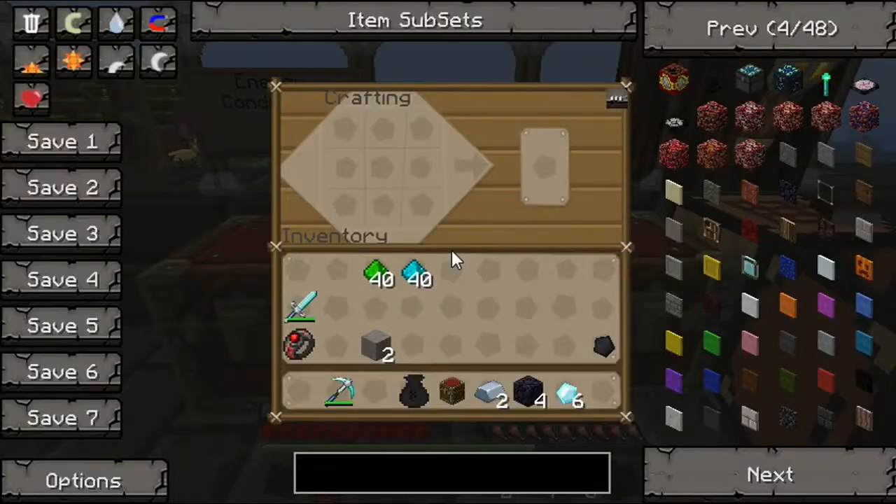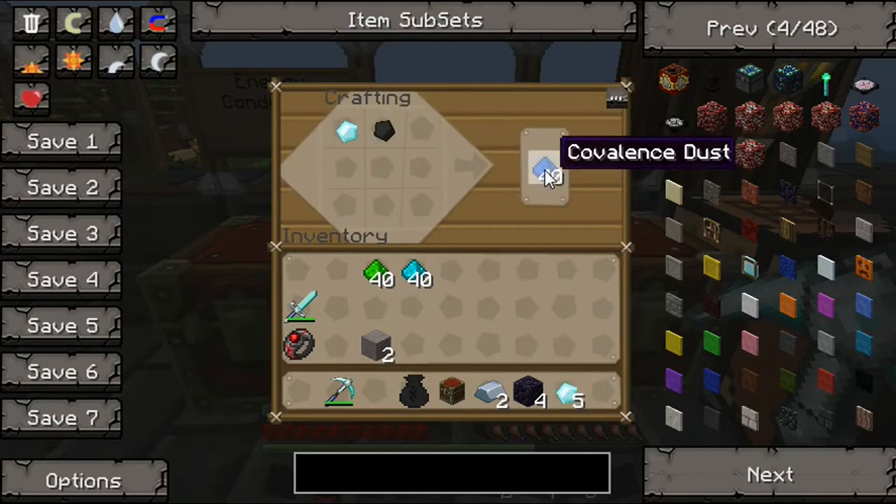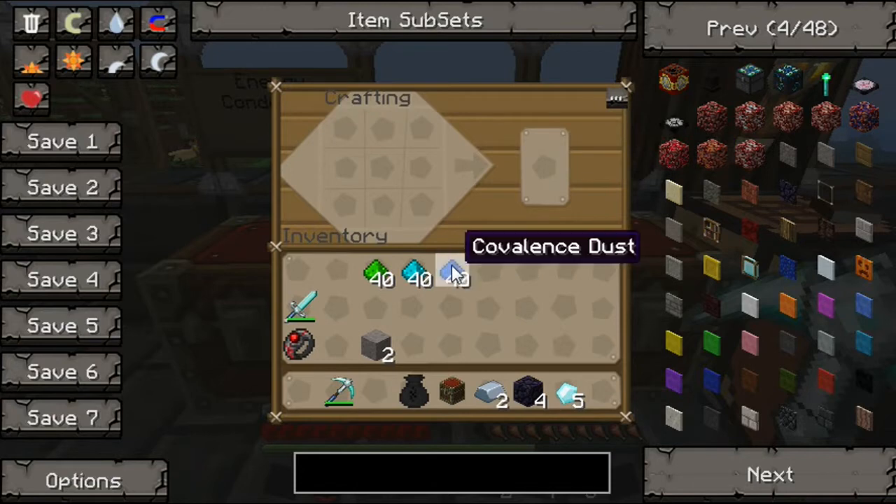Now that we have that, next up we'll be crafting the highest form of covalence dust there is to make. You do so by placing one diamond there, one piece of coal there, and as you can see, we get another stack of covalence dust. This covalence dust is useful for repairing diamond armor and diamond tools.